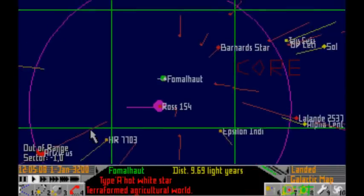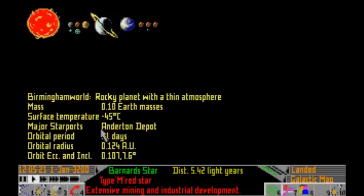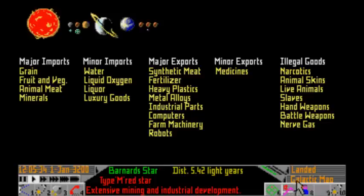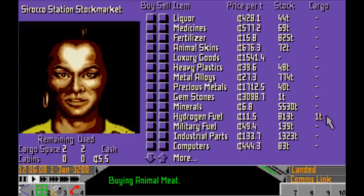There we go. This is a fairly standard trade route up here to Barnard's Star. Let's have a look - there's the star itself and a number of worlds. Birmingham World has a major starport, Anderton Depot, and it also has an orbital station. Let's have a look at their trading - their major imports includes animal meat. So that's a prime candidate for trading between the two systems. Let's buy some animal meat. That's virtually all our money just to buy one ton. I've got two cargo spaces remaining and two used.